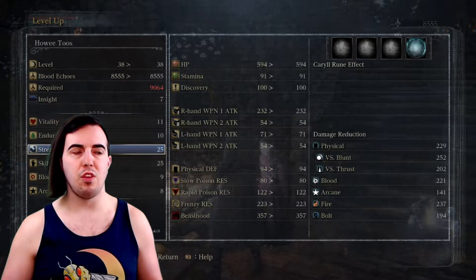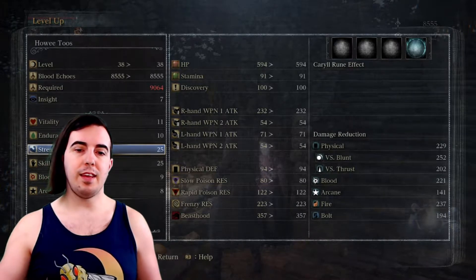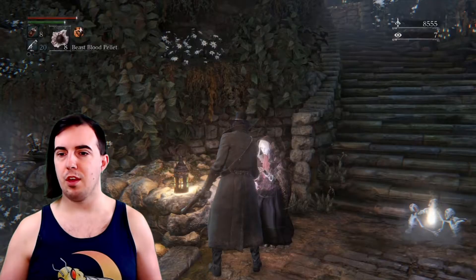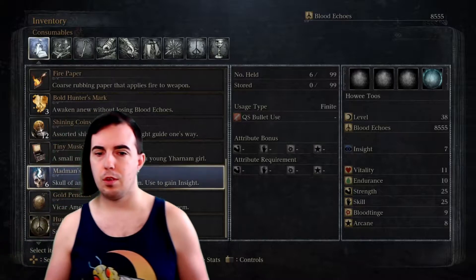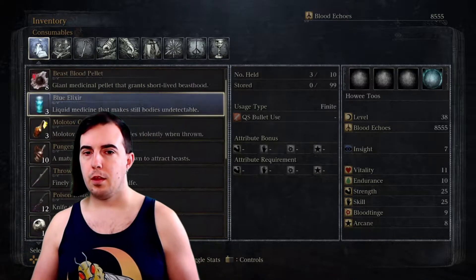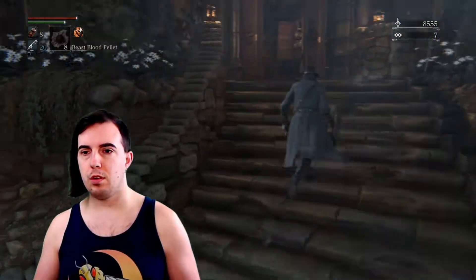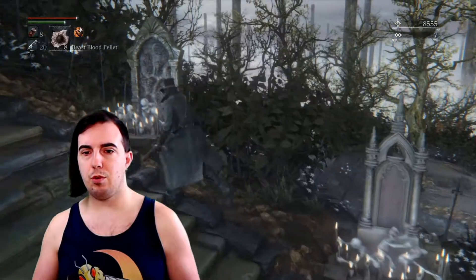I'm going to run you through here. If you guys haven't checked out all the other videos prior to this, definitely check those out before coming here. We have got 25 skill and 25 strength coming out. Nothing else to use — we've got everything we need. Good, we should be good to go, got gem slotted. Let's do it fam.